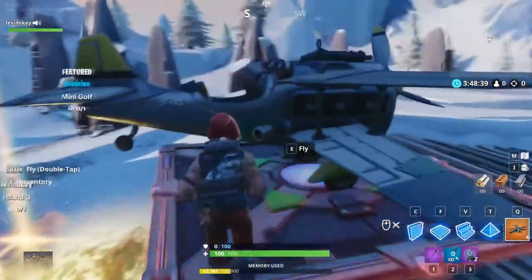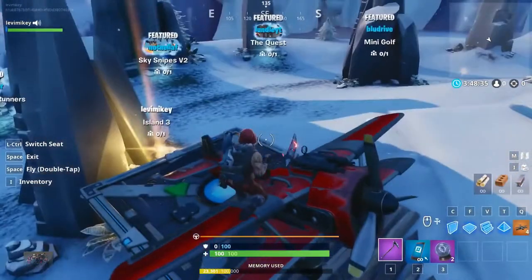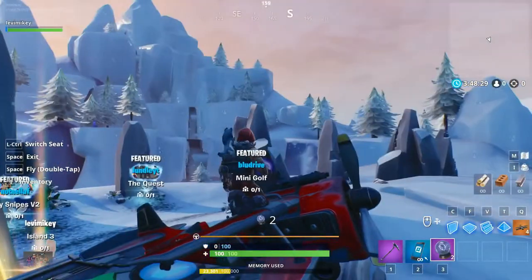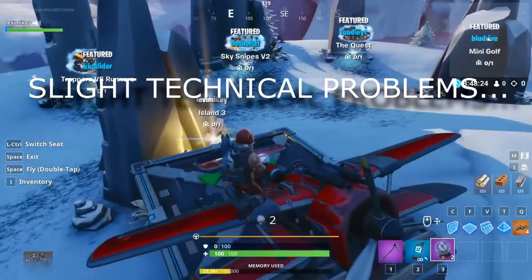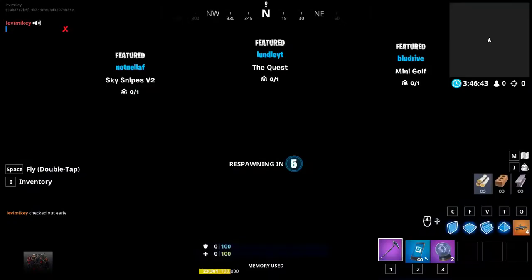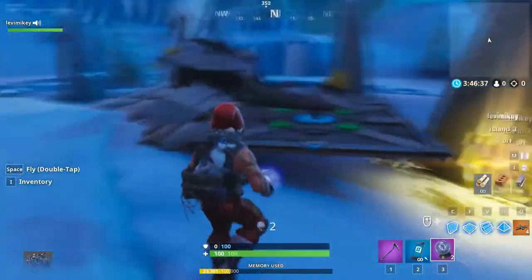Look at that, it is all coming together. Click Fly and go to Passenger. Then whip out those Rift-to-Goes and do one, two. Actually — slight technical difficulties — I forgot: you gotta click Respawn first, okay? Sorry, I messed it up. But after you click Respawn, then you should be able to use those Rift-to-Goes. Then one, then two, and then you're just gonna want to fly.